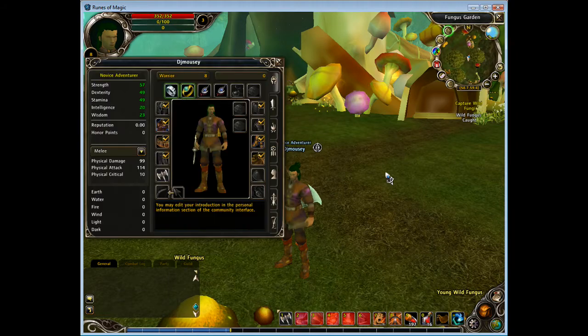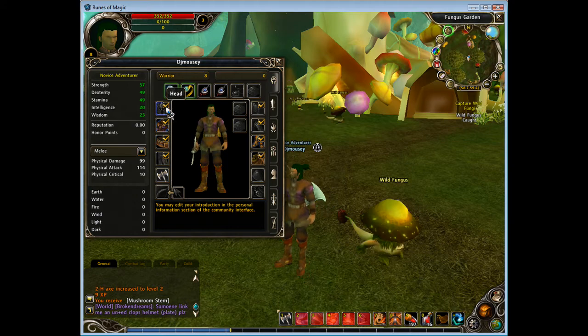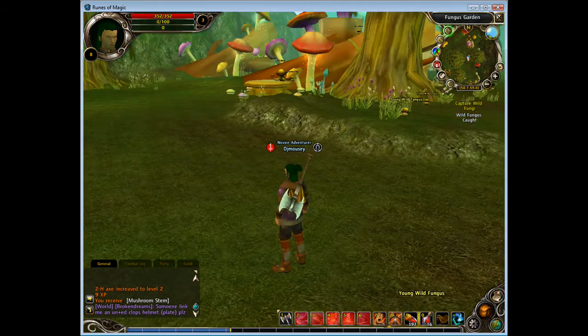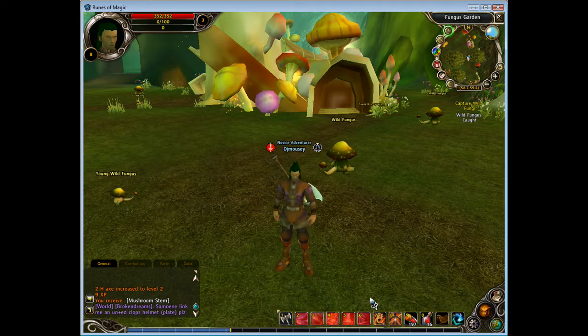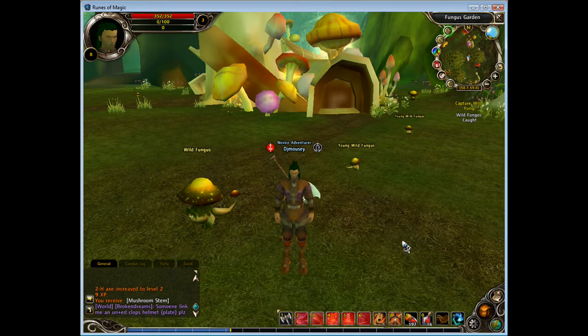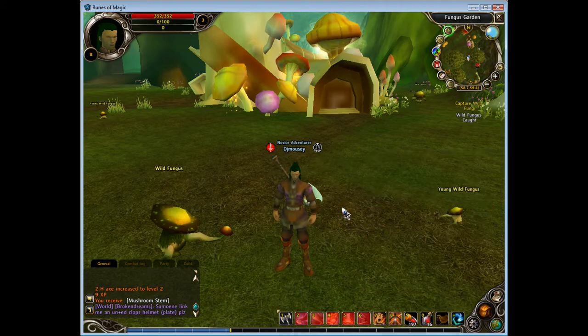You've got your interface screens, like the character screen. I am only level eight, so please forgive me for being a complete and utter noob. And then you've got your basic MMORPG screens and stuff, like your backpack. And I have a crap load of potions — just doing easy quests and whatnot, and you get so many potions.